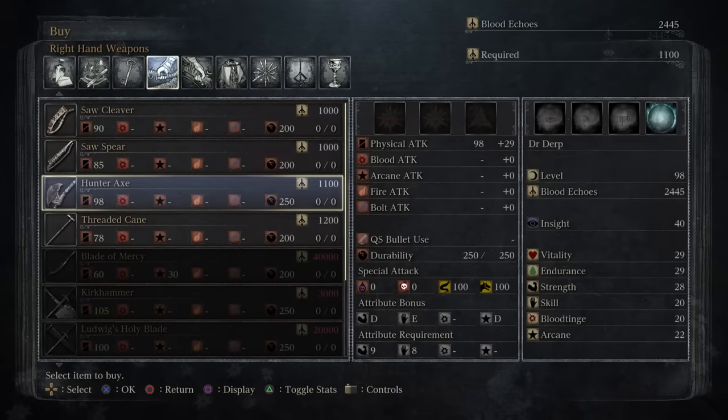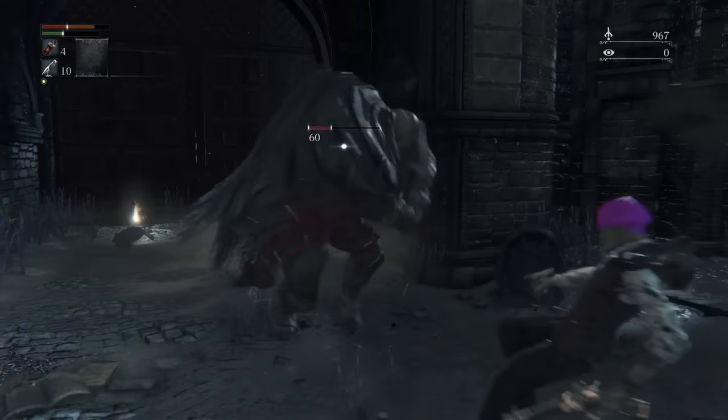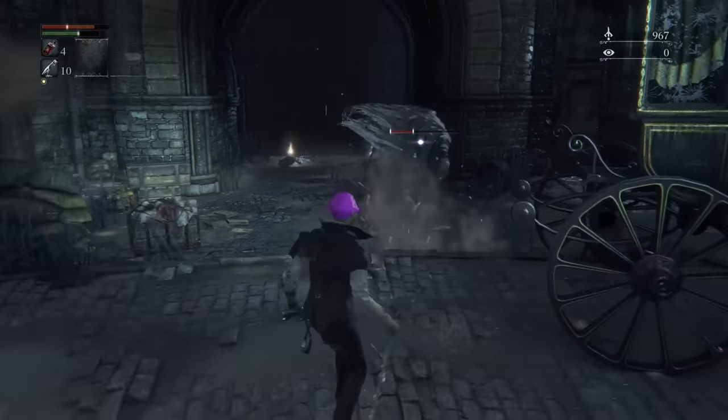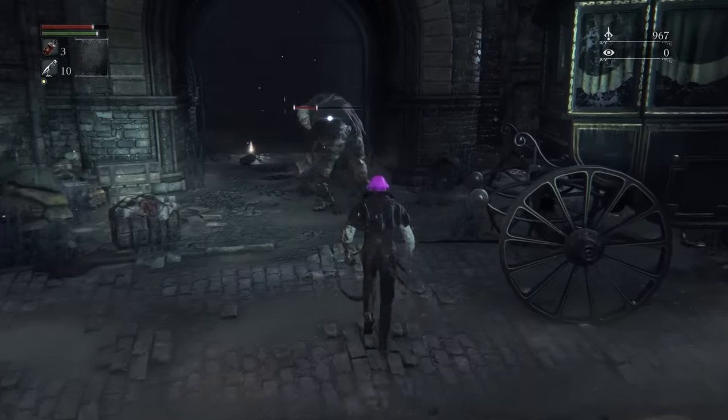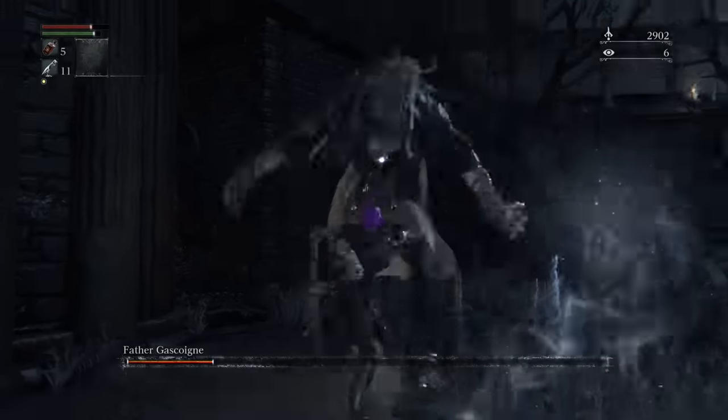Is Bloodborne the FromSoft game with the most unique set of weapons? You could definitely make a case for it. Within the game, there are 26 of what Bloodborne calls Trick Weapons — weapons you use in your right hand that can transform into an alternate state in some way, allowing for a variety of combination attacks.